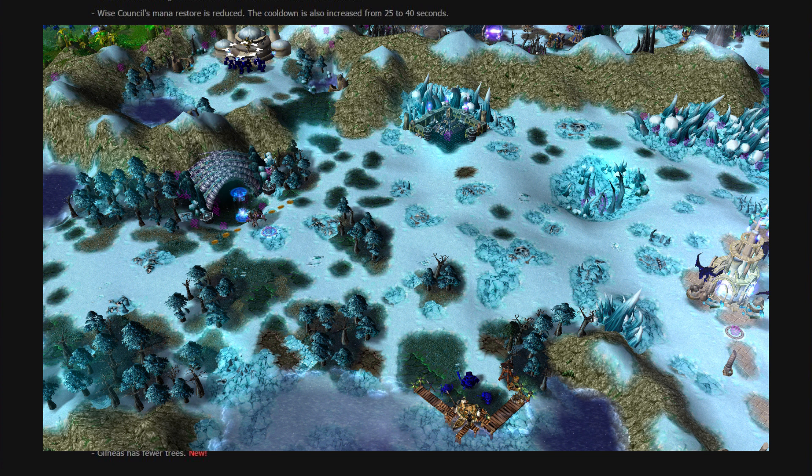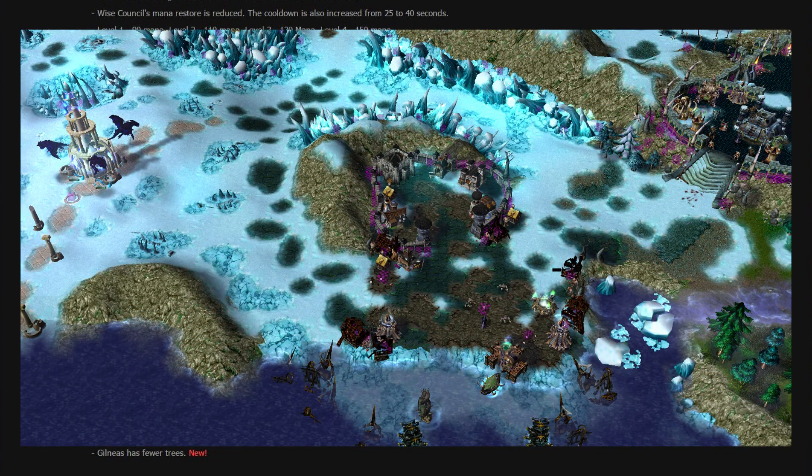Wintergrasp has the Vault of Archavon, which is a capturable base. The area is more open and full of ice spikes. There's also a new human village which is an event for Gilneas — Light Blue — I think he gains this by going Argent Crusade or going to Northrend as human. And you also have the entrance to Dragonblight Keep, which leads into Zul'Drak, meaning there's a third way to get in.